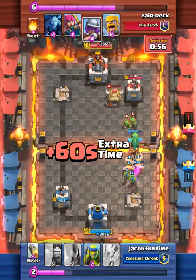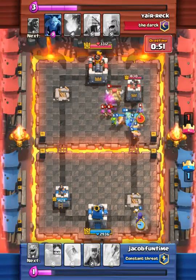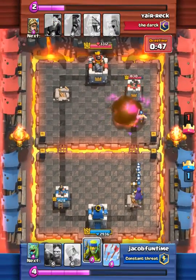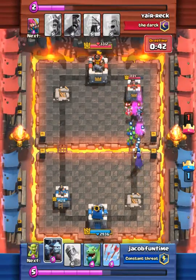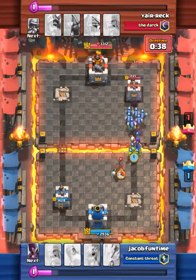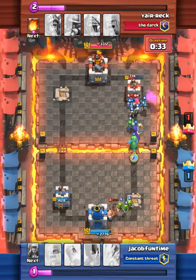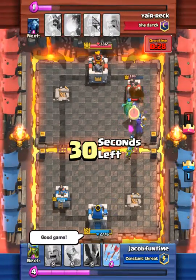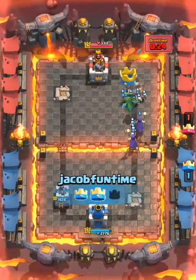He's giving me disrespect and I ain't going to take it. We're going to beat this guy. I got really ticked off and dropped a fireball. The goblins are chasing the hog rider — that was his mistake. Now he's low on elixir. I say good game because I know it's about to be over. We'll get a double witch combo.